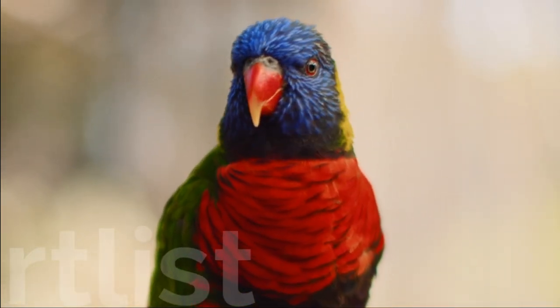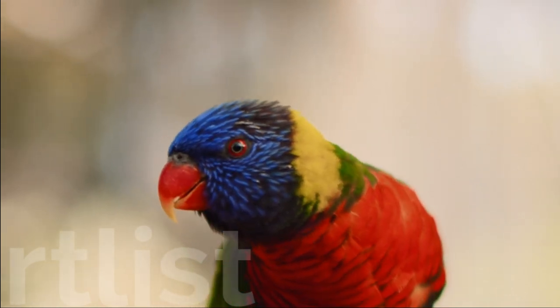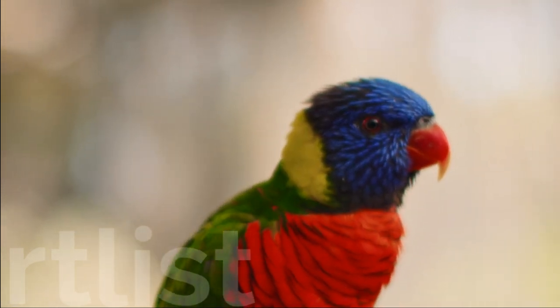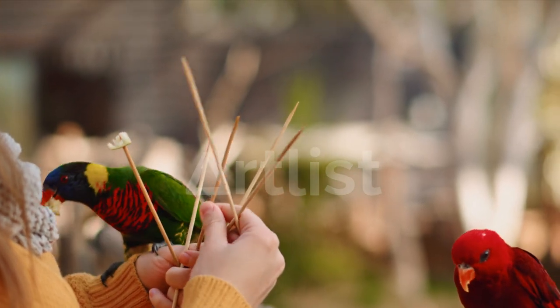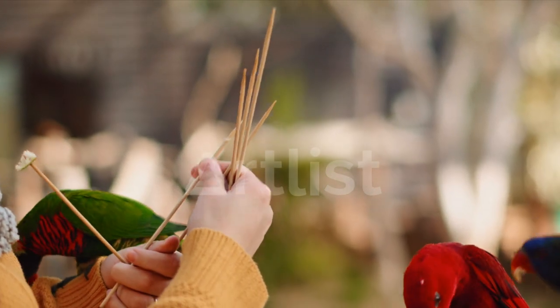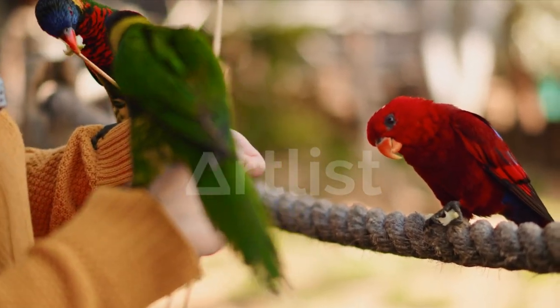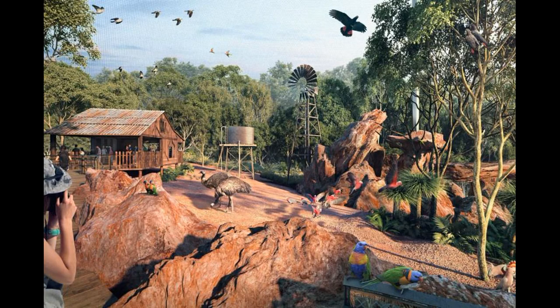The bird I would suggest here is the rainbow lorikeet. They have a decent exhibit size, they are colorful and entertaining to look at with nice sounds, and they can live in big groups which makes the loops less easy to spot. In real zoos guests will often be able to pay to feed them — this seems like something that should be possible in Planet Zoo, considering the butterflies can also interact with guests. So this makes them even more interesting from a gameplay perspective, and just adding this one bird species will let us explore new creative designs for several of our already existing Planet Zoo species.